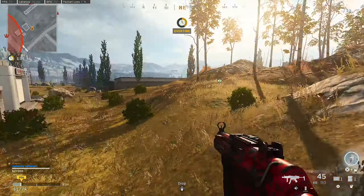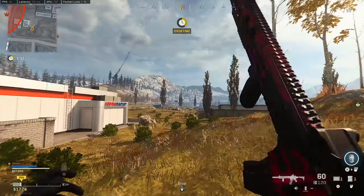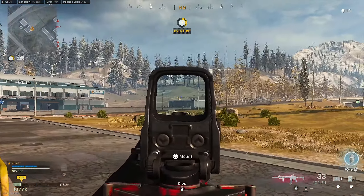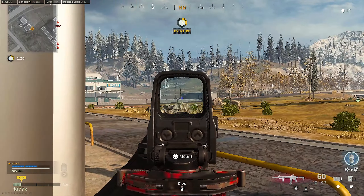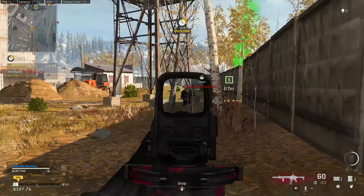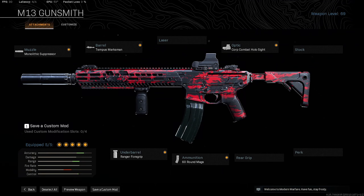In order to get the best out of this gun, I put together a slightly different attachment loadout than before. For this specific loadout I've tried to improve the range with less recoil — the aim-down-sight speed is slightly slower, but it will be worth it in the long run. It ensures the gun has all the essential features it needs to be one of the better Warzone guns, namely a suppressor and a big magazine.